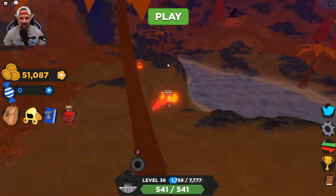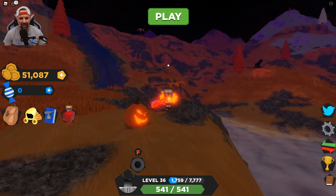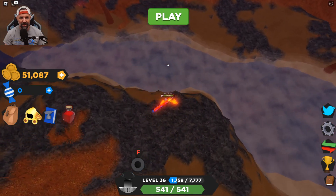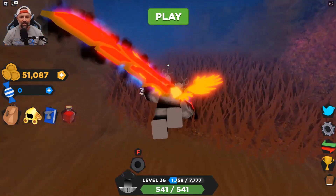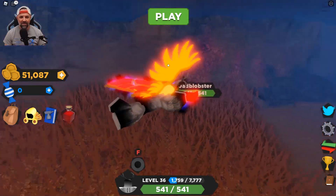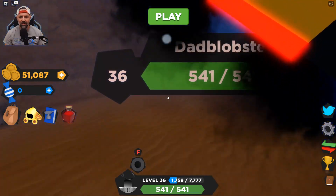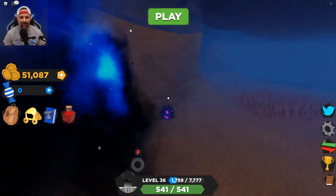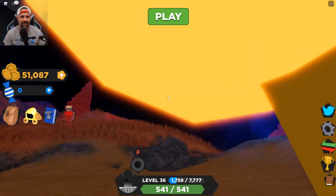The final three pumpkins are pretty much close to each other — one's down in the river, one's in the waterfall, and one is in the middle area. I jump into the water and there it is. It's getting close — bam! Got it, that's four.